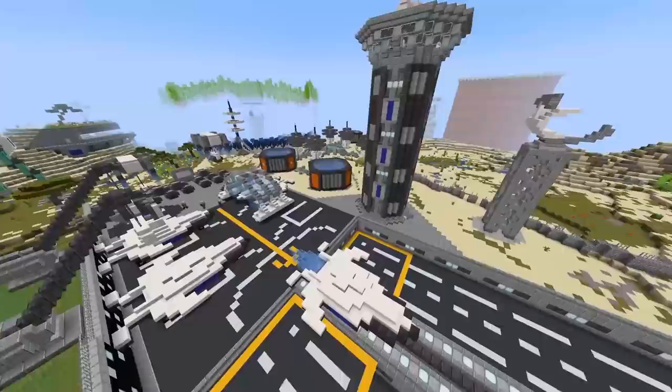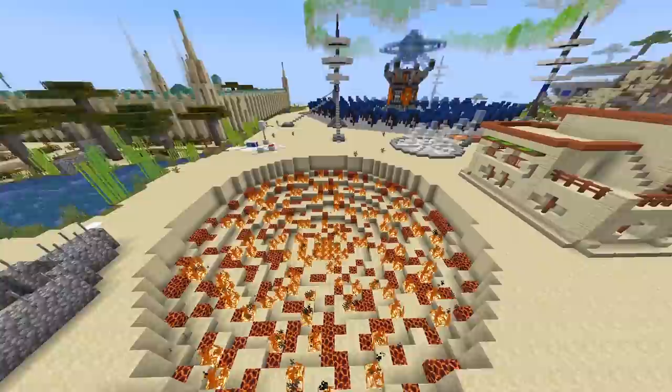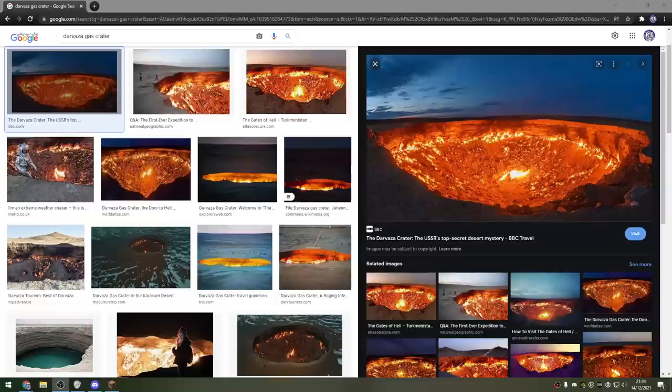The Darvaza gas crater is a natural gas deposit in the Karakum Desert of Turkmenistan. Soviet scientists set the crater on fire in 1971 to prevent the spread of harmful methane gas, and it has been burning ever since. It's been burning for 50 years — that can't be good. Holy shit, that just burns forever.